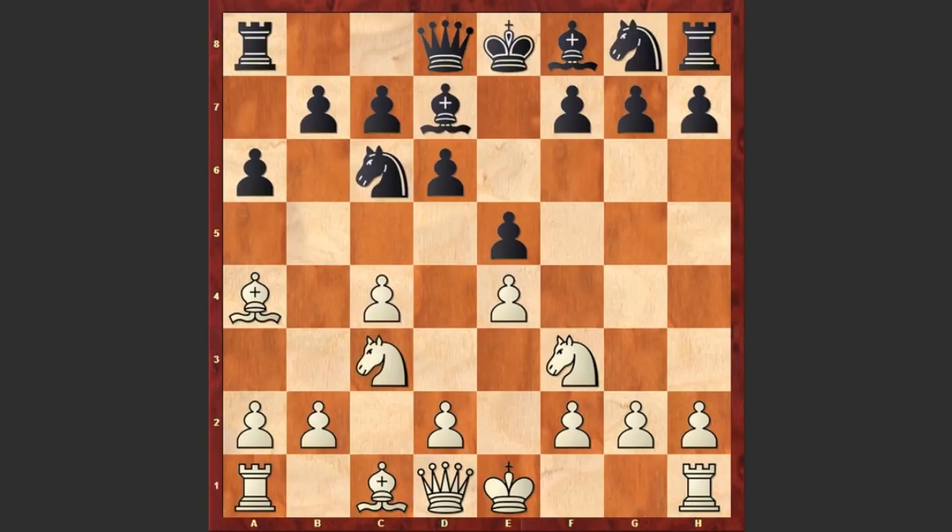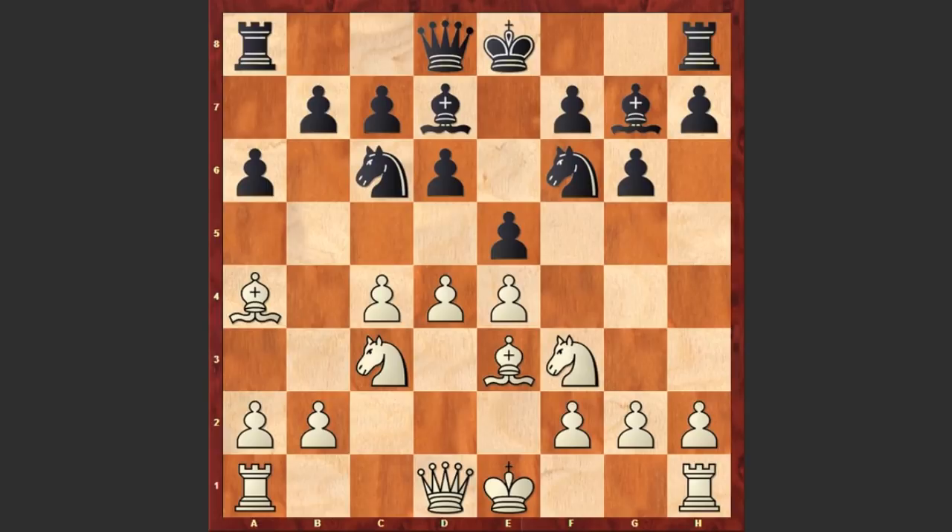Bd7, Nc3, g6 — black is going to fianchetto the bishop — and d4, Bg7, Be3, Nf6. We see dxe5, dxe5, and Bc5.